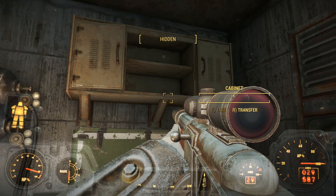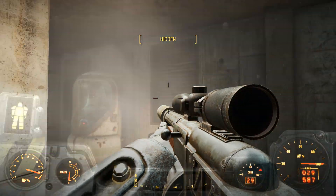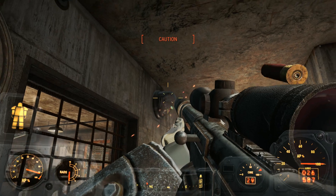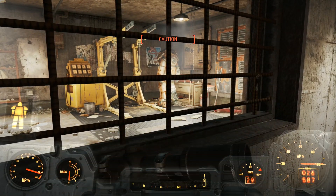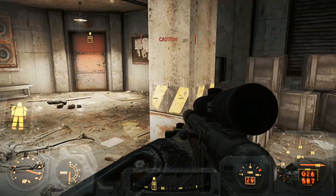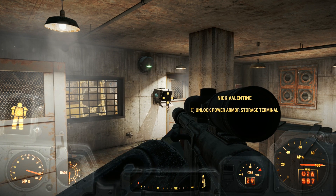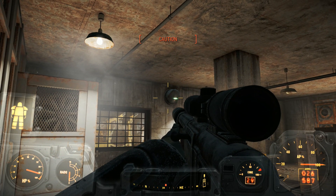Thank you, Nick, that's very kind of you to say. Do we have any wall safes or anything else? Doesn't look like it, does it? Sneak attack — can we not take that down? Oh, there's more power armor in there. I wonder if that's any better than the one I'm wearing.